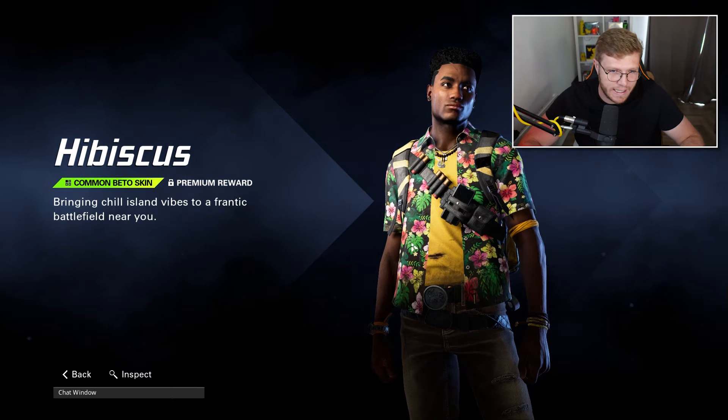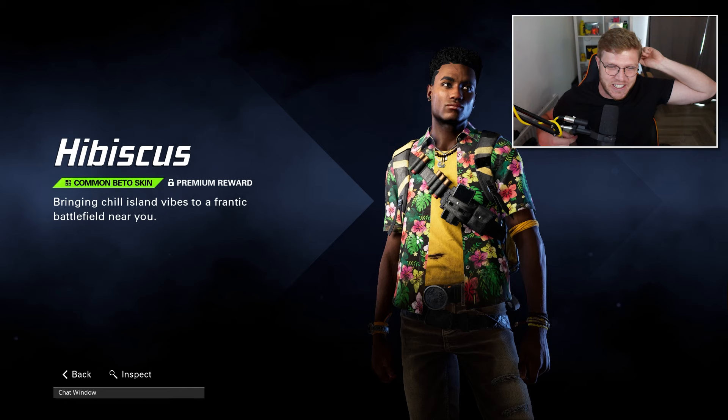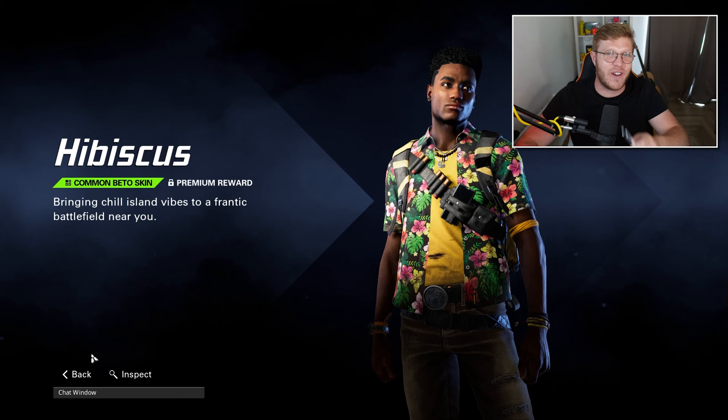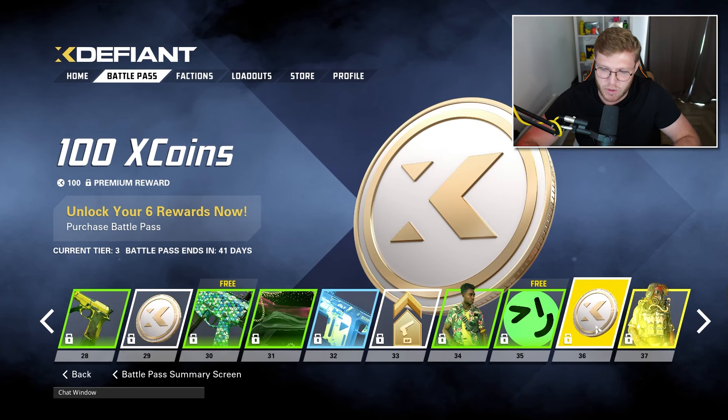Then we've got the Hibiscus skin - 'bringing a chill island vibe to a frantic battlefield near you.' That's okay, I'm feeling the shirt though, the shirt is a vibe. Some more emoji packs and more X coins taking us to 600.